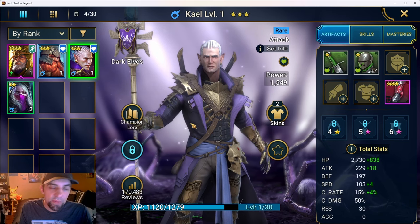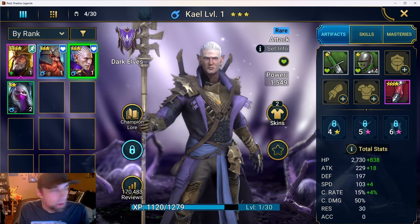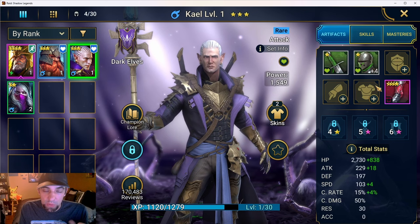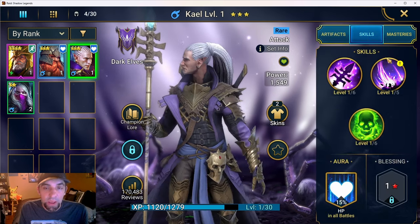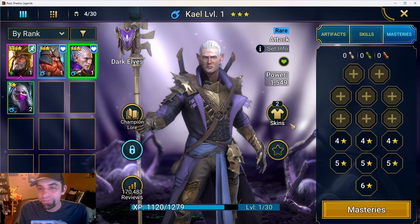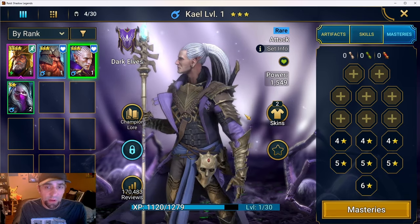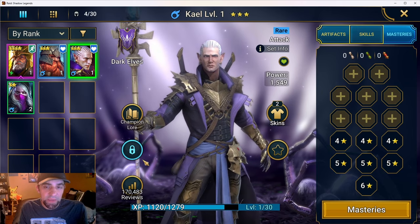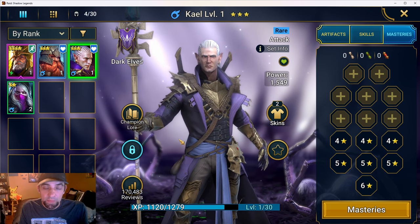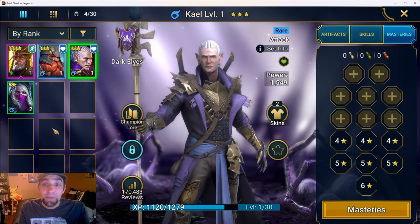One account had some trouble because a piece of equipment had bad rolls, but five other accounts had no trouble with 12-3 brutal at all. Throw Deacon in the front if you have a little bit of trouble to help increase your speed. Once Kael has all his equipment, is booked up, rank six, six-star ascended, and level 60 with all his masteries bought with gems, you just set him on auto. Get on every day on BlueStacks or your phone, do your dailies for the extra XP, then run all your energy into 12-3 brutal. SAF from HH Gaming Network has a video breaking down how many runs it takes to get to level 50.